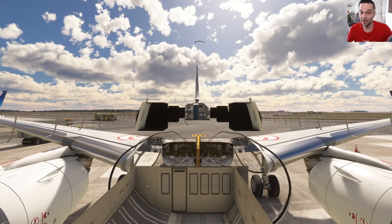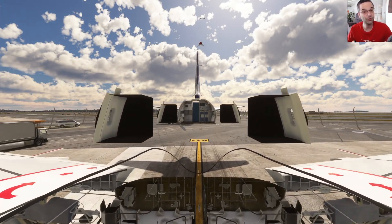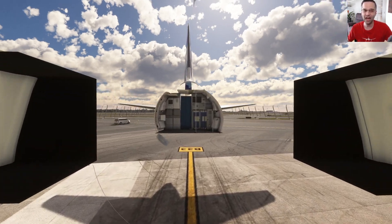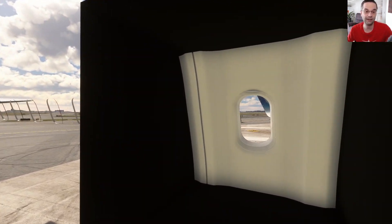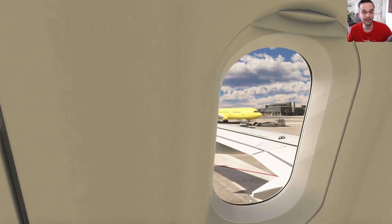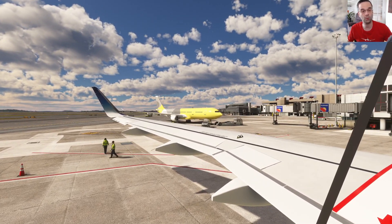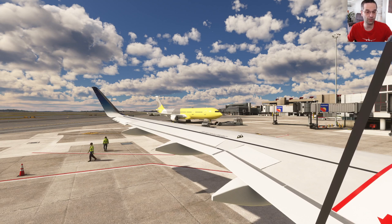The Fly-by-Wire doesn't actually have a cabin yet, however you do have a couple of windows you can use for proper wing views. I do believe it will eventually get a full cabin, especially considering that the upcoming A380 is going to have a full cabin — I'm sure they'll find a way to port that back into the A320 as well.